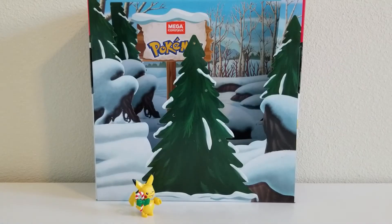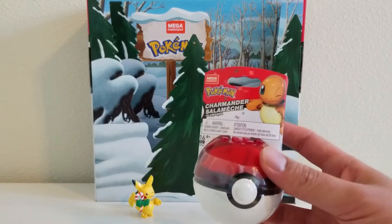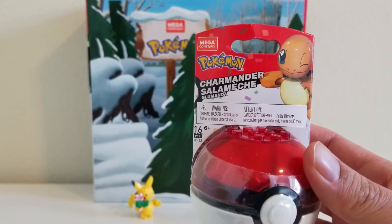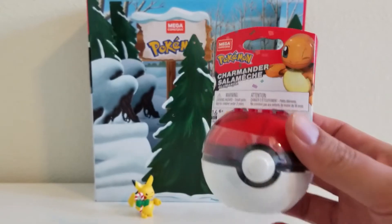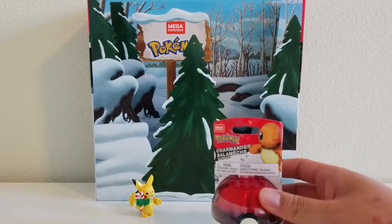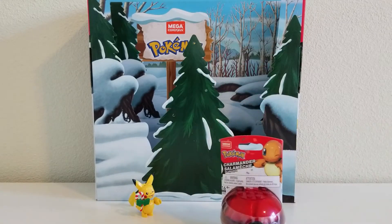Now remember what I said on day one yesterday — if we do not get an actual Pokemon figure from one of the day's gifts, I'm going to be taking one of my Mega Constructs figures and building them for you. So today I'm going to be building Charmander. This is from the latest series. I don't know the official name of it yet, but I think it's the Confetti series. So we're going to go ahead and build this Charmander. Let's get started.